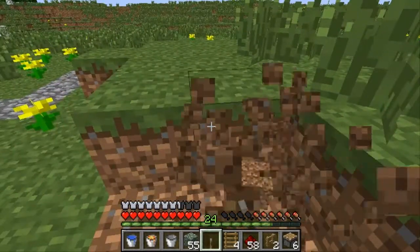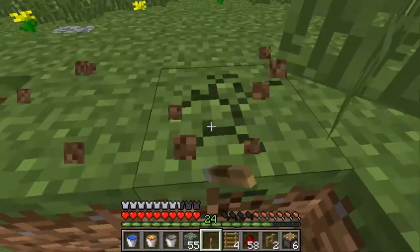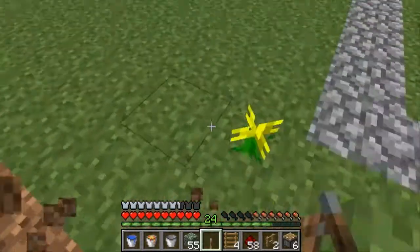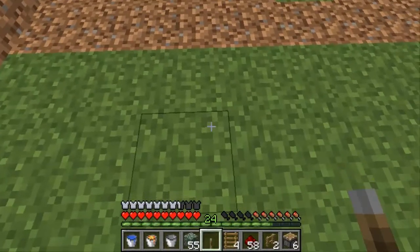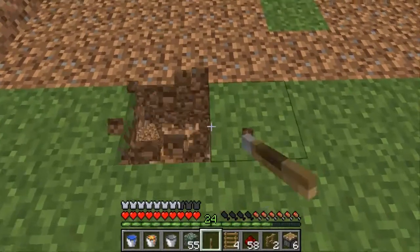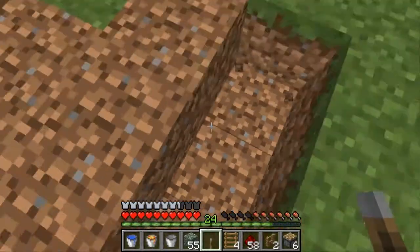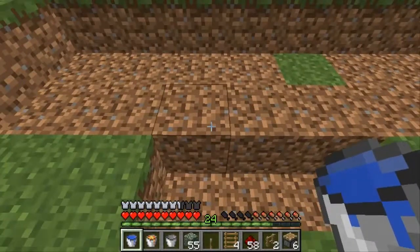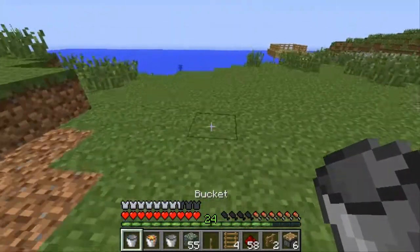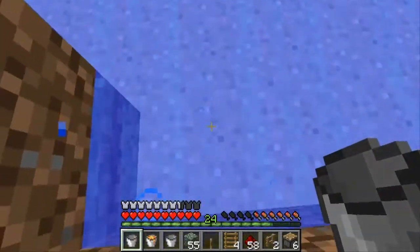Obsidian generator - that's what it's called, right? Alright, so how we are going to do this is, if I can remember all the steps - what we're going to do is dig holes like so. Oh, we're going to need more water. I'll go and get it from over there. We put our buckets of water here, because they go down into the closest hole that they're closest to.